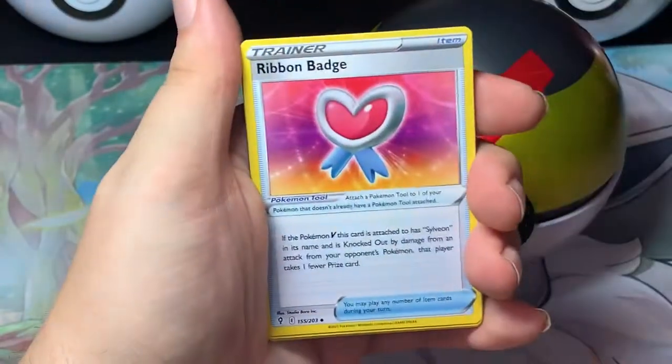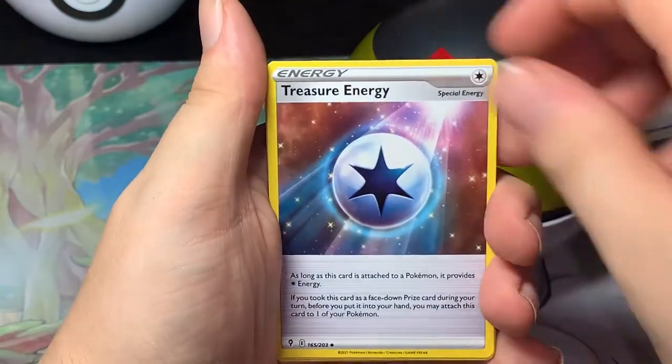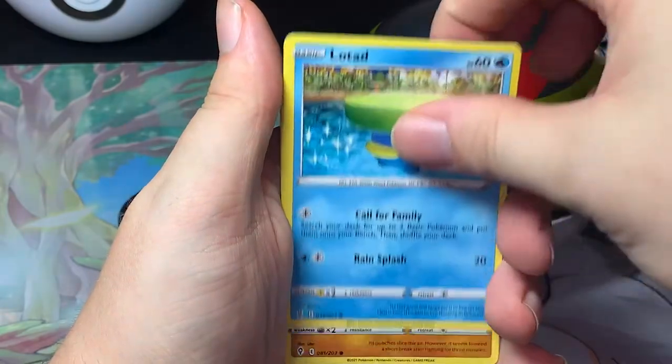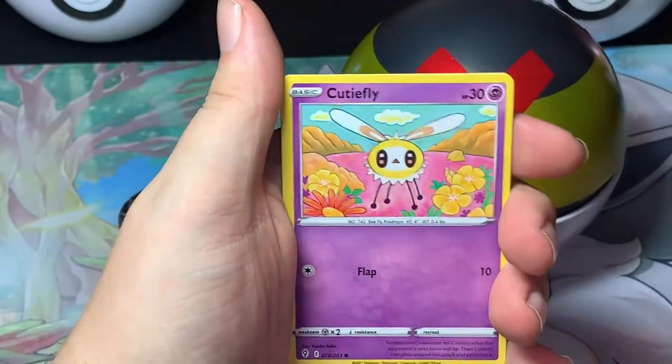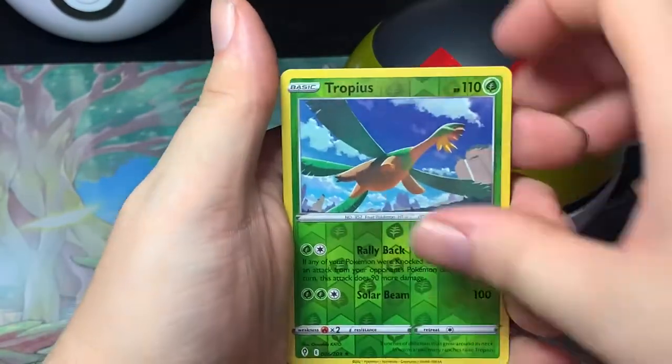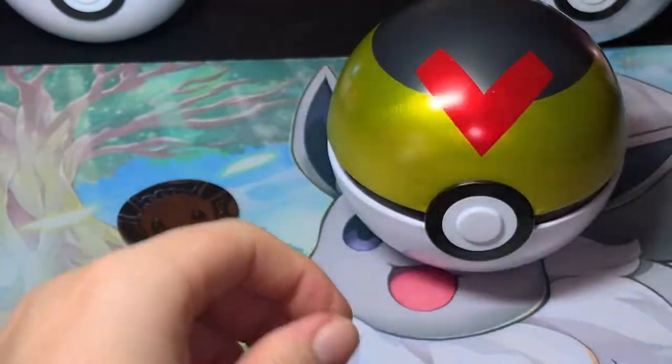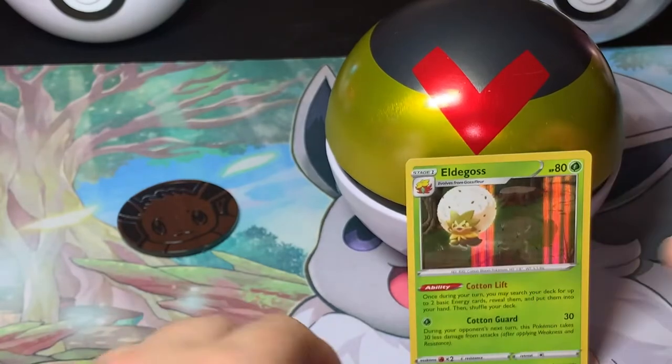Lightning Energy, Flaffy, Ribombee, Treasure Energy, Teddiursa, Sableye, Loudred, Hitmonchan, Cutiefly, Reverse Tropius, and — Holo Heldegas. Alright, so we got one Holo card. Can we get anything out of Chilling Rain?